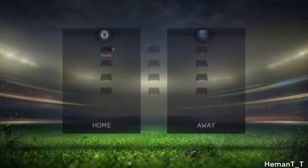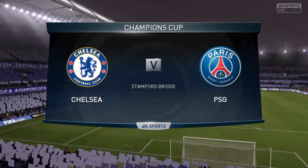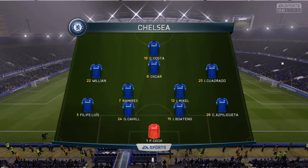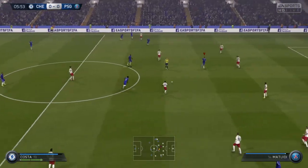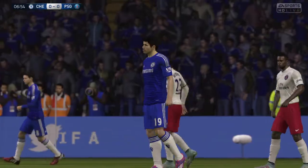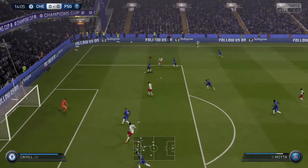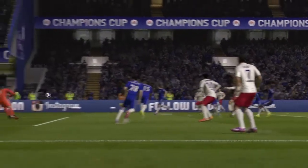It's a home match for us at Stamford Bridge — Chelsea versus PSG in this Champions League fixture. The usual starting eleven, with only change being Mikkel coming in as Marco Royce is not playing today. Diego Costa with the ball and he shoots — just past the post! A good chance but close. PSG come up with an attack, Lavezdi with the ball. Mata with a shot but he goes to the ground with disappointment thinking he scored.